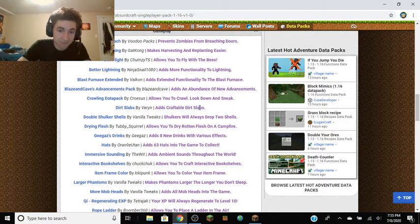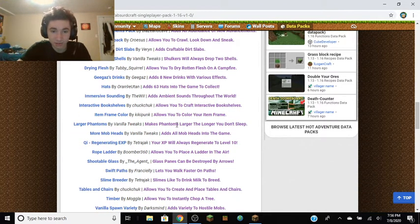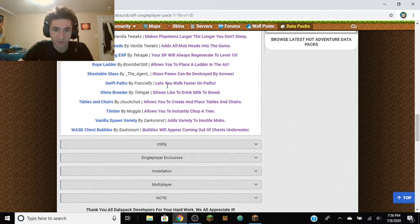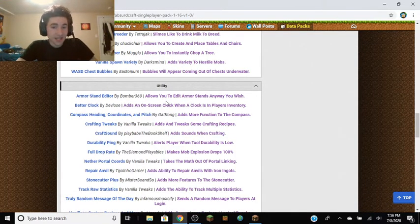You can crawl — we did that one. Craftable dirt slabs, that's new. Shulkers will always drop two shells so you can make shulker boxes easier. You can dry rotten flesh on a campfire. Eight new drinks with various effects. Sixty-three hats to collect. Ambient sounds throughout the world. Interactive bookshelves, color item frames. Phantoms become larger the longer you don't sleep. All mob heads in the game. XP will always regenerate to level 10. You can place a ladder in the air. Glass panes can be destroyed by arrows. Walk faster on paths. Slimes drink milk to breed. Create and place tables and chairs. Instantly chop a tree. Variety to hostile mobs. Bubbles appear from underwater chests. Edit armor stands any way you wish. An on-screen clock when the clock is in your inventory. More function to the compass.